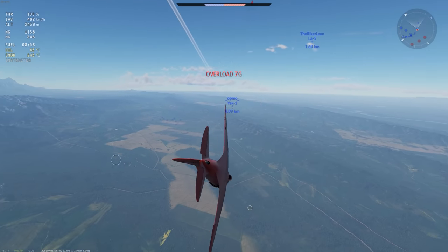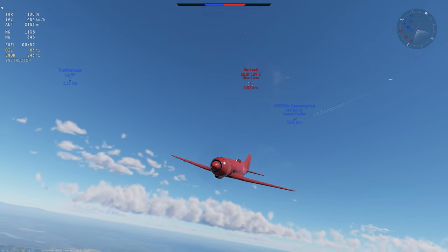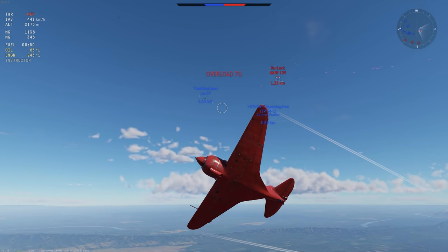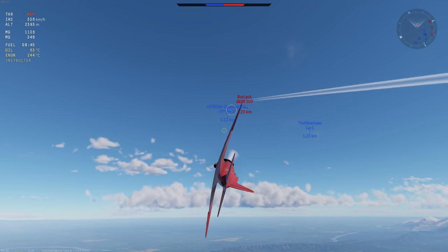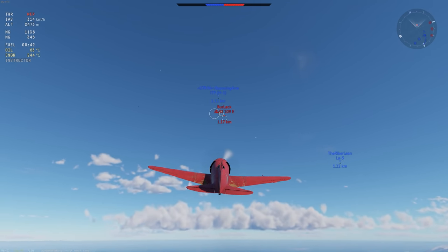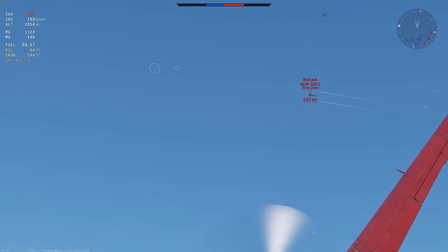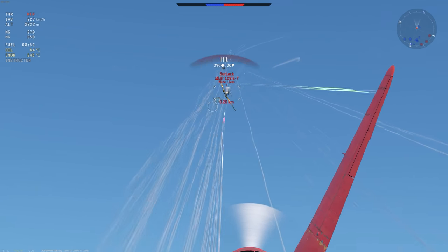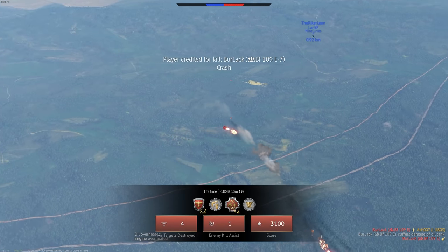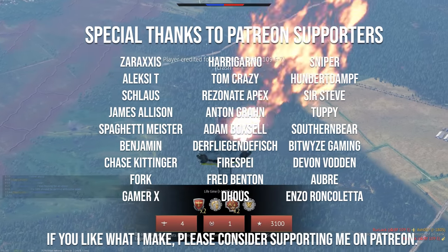Let's pull directly back into the friendlies that are climbing up after him and let them have a bit of a tango. Maybe he'll get distracted and we'll get lucky and get the last kill on him. I'm chasing the ace, but that's not necessarily that important. An La-5 gives it a go, the ITP is also giving it a go, the 109 is pulling off to the left. Give it the old one-two — oh bugger, you've gone head-on. Don't go head-on kids — that's just a recipe for disaster.